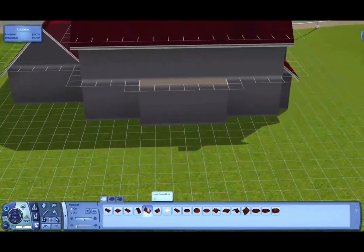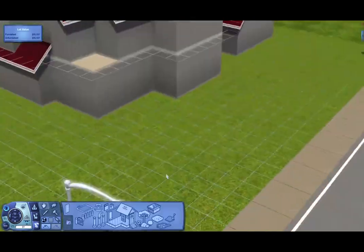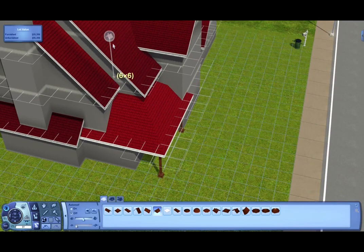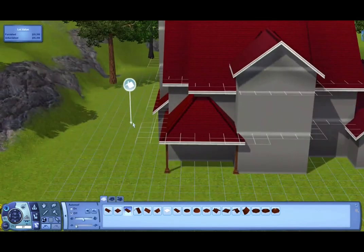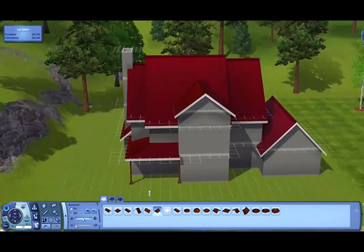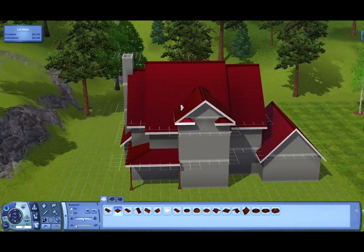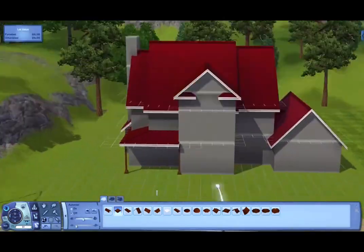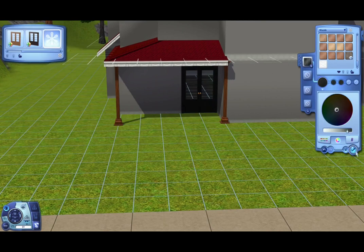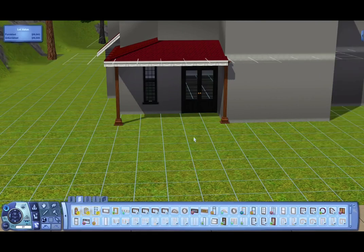Pretty much everything I did with this house, I got a picture off of a house plans site. I just want to say that pretty much the whole thing, I went off of the picture — like even the layout downstairs. The layout upstairs is very big.